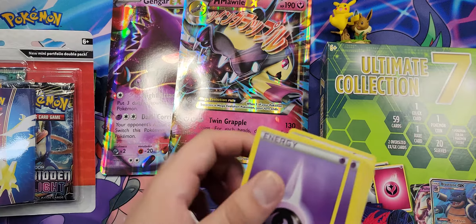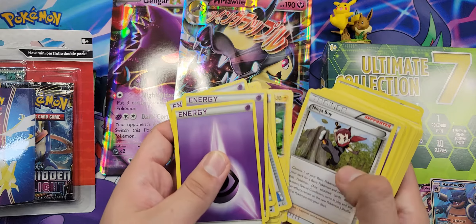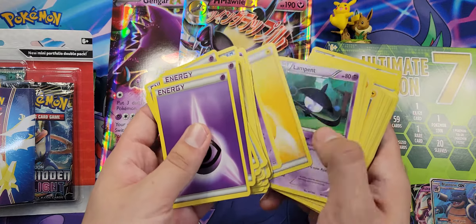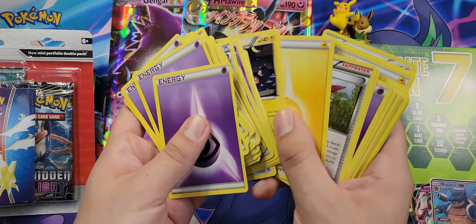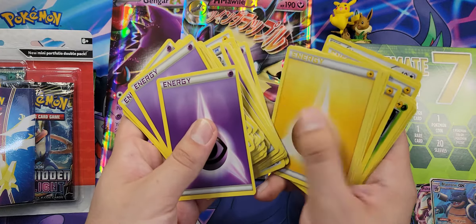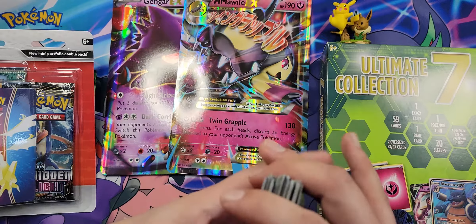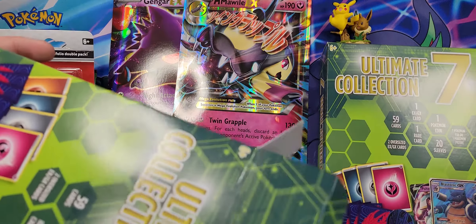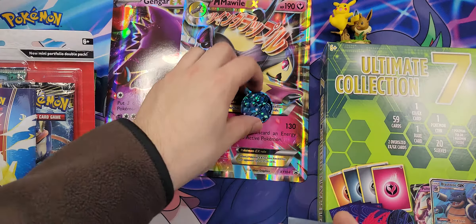I've never opened one of these before so I don't know what to expect, besides the obvious: one EX/GX card, one Pokémon coin, 20 sleeves, one Pokémon pen or figure, one rare card, two oversized, and 59 cards which should just be from a pre-built deck. Nice, not bad — wow, that is such a beautiful card. Look at that Gengar EX! Wow, that is actually not bad. And a Mawile EX — wow, he's actually very nice. I love oversized cards; I know a lot of people don't, but I do.